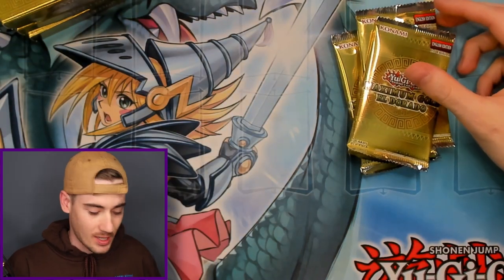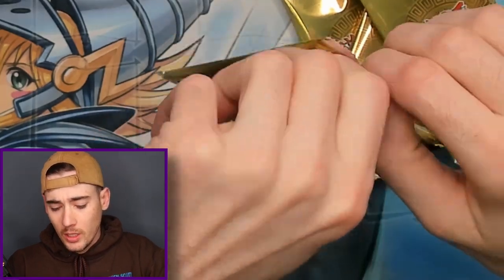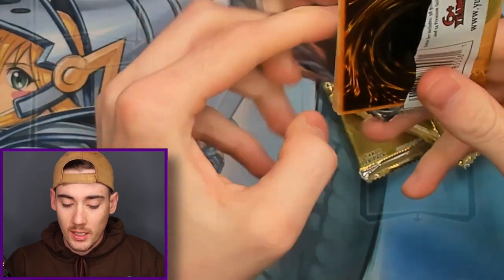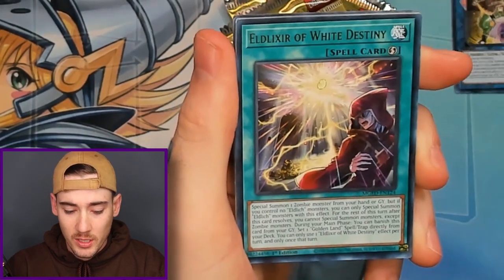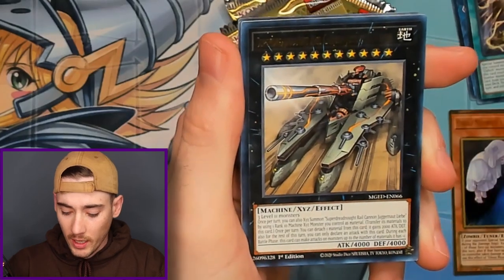We still need IP Mascarena, Blue Eyes White Dragon, and Red Eyes Black Dragon — those are the three cards we're hunting for today. Aside from that, I think we have like 20 more cards that we need to complete the set, so getting any of those would be awesome. We've opened more Maximum Gold than Eldorado, so this is only the second display box, and there are some definite high value cards we are still missing.